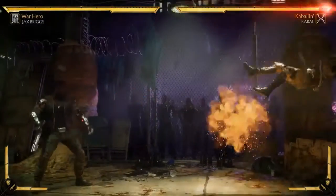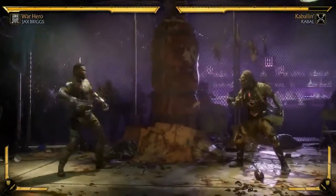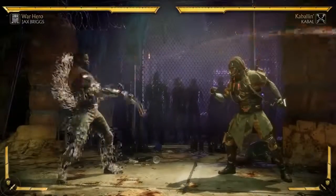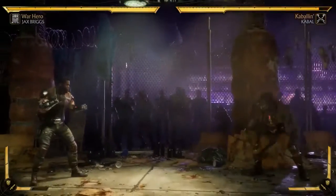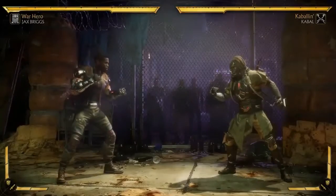Then he has his grenade launcher - this is one of his gear items. He has an upward one and a straight one. His thumper - he can amplify it and mix it. He can do a straight one or a high one then a straight one. It's the same move, you just hold up to do it upward. Let's go over his loadout.